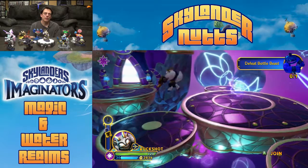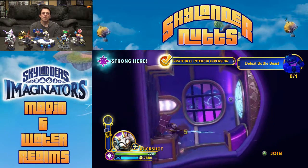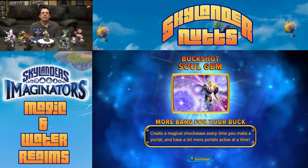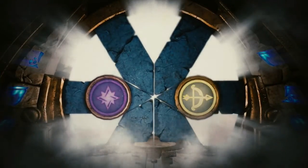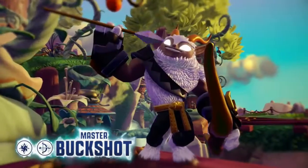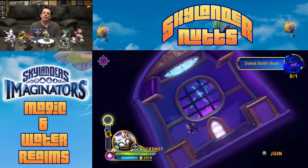They both fell off — that was pretty lucky. So yeah, this is where the soul gem is. Weird spinning room — you just let it spin until you get to the roof, and you'll get the soul gem. Awesome! Buckshot soul gem — the soul gem for Buckshot! And then we spin around again and we just get out the door.